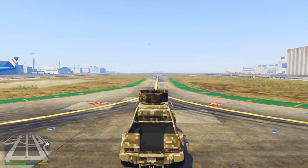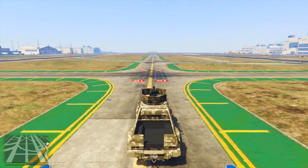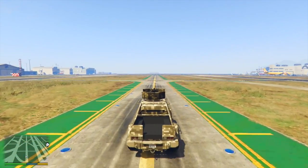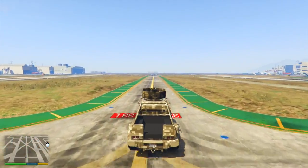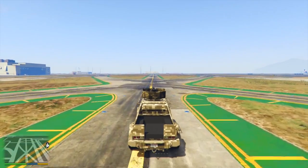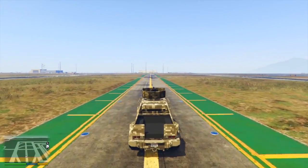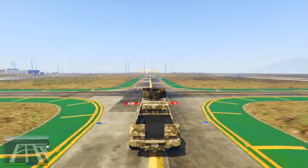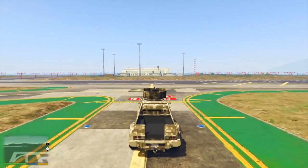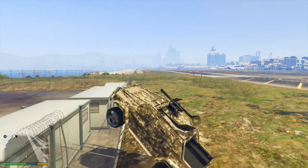As far as the Nightshark goes compared to a normal Insurgent, I think it's on par — yes it will survive fewer rounds from a minigun, RPG, or sticky bombs, but it is lightning quick, way faster than the Insurgent, so it'll be able to escape more situations. Minus the Technical Custom, these vehicles are definitely going to have their niche role in the new ecosystem of online with all these new weaponized vehicles. Let me know which vehicle you like best in the comments below — is it the Technical, the Insurgent, or the new Nightshark?